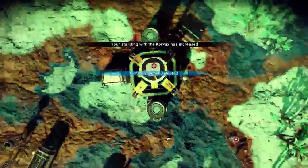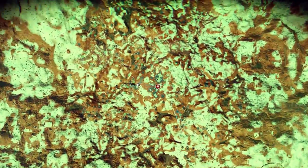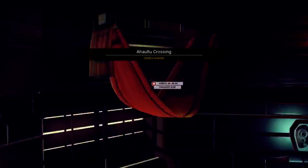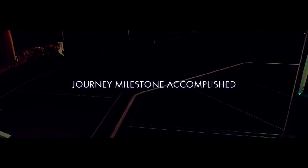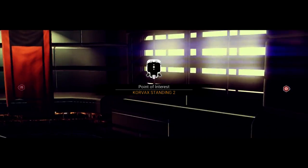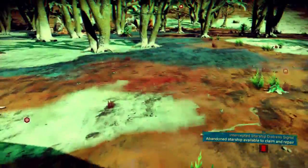Yes, it worked! What are we discovering now? A little ship's flying past. Crash ship — that could have a hyperdrive perhaps or something. Go ahead there quick, to the crash ship. There's nothing else in here I need to do — it's all done. To the crash ship.